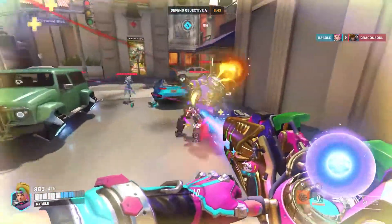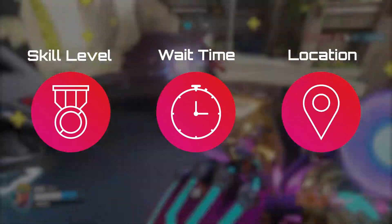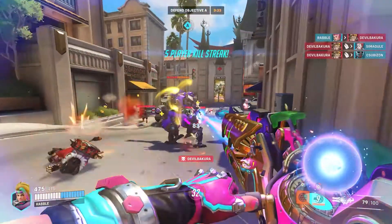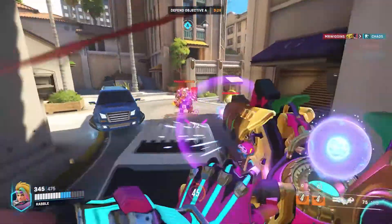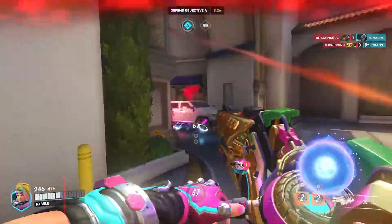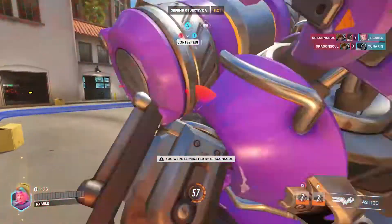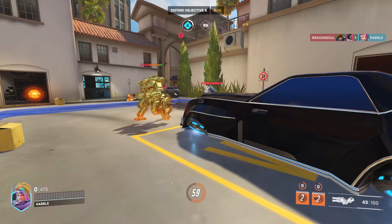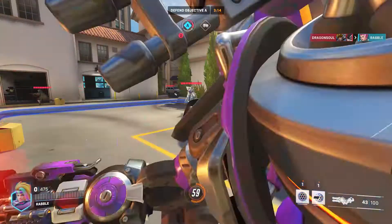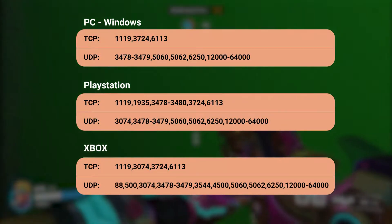Matchmaking in most games is based around three factors: your skill level — some of you will know this as SBMM — how long you've waited for a game, and your location in relation to other players and the server. If you're restricted by NAT type, you may end up waiting a long time to find a game. If the game is struggling to find a nearby lobby at your skill level and you've been waiting a long time, your location will become less important and you'll be put into a high-distance, high-ping game. If you're interested in learning more, you can check out our write-up on open NAT types in our support center — we'll link it in the description. Alternatively, there are plenty of step-by-step guides on YouTube. The ports that Overwatch 2 uses are on screen right now.